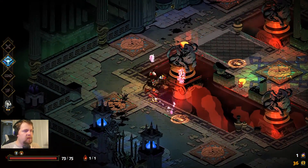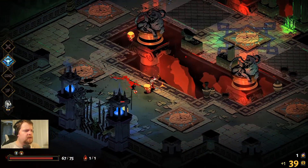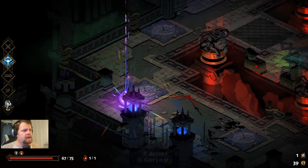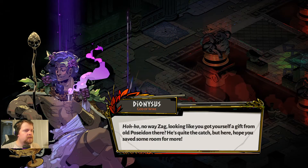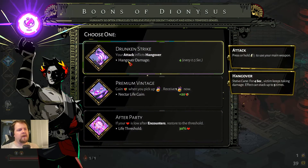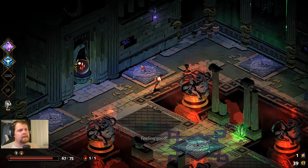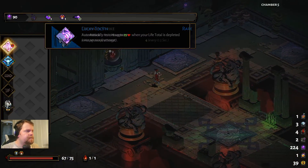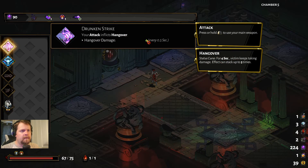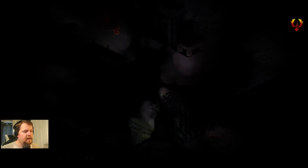Now that Hades has been released as 1.0 and people are buying it in droves — it's out on the Switch and I think it's number one in the Switch store in pretty much every region — this could be game of the year. It is just so fantastic. If our attack can inflict hangover I think that stacks — hangover damage up to five stacks — and the fury of our fists can stack up very quickly.